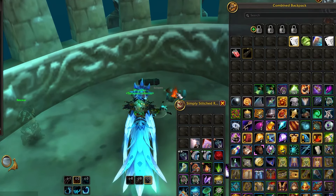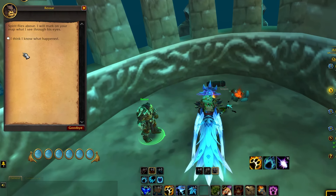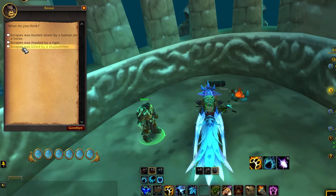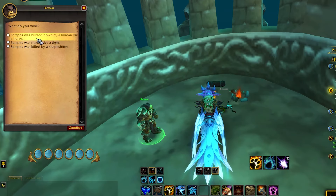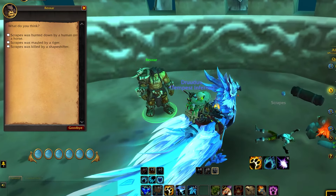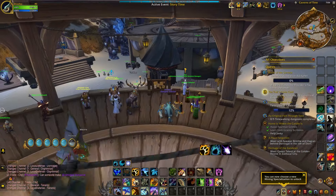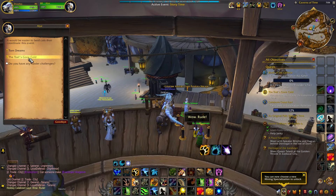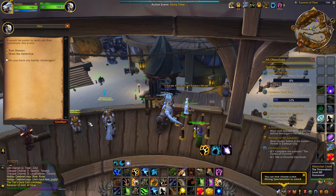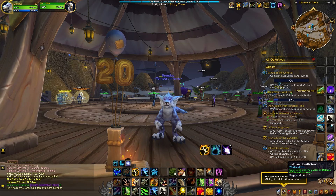Everyone is dying in this WoW celebration — imagine me doing air quotes right now. Call Rexxar with the whistle and choose your opinion on what has transpired here. My guess is as good as yours. What a weird set of choices, by the way, and by the looks of it none of these things actually happened here. He probably sniffed too much glue and passed out. Anyway, choose one of the options and you're done. Fly back to Caverns of Time and let Alex know that the case is closed, and of course grab your reward — five more celebration tokens.